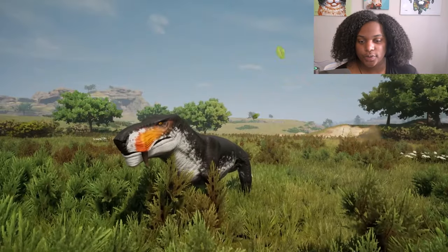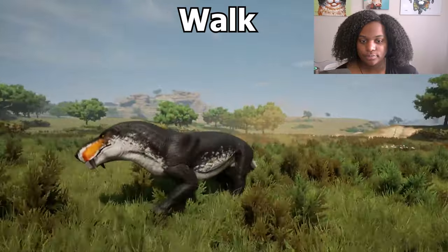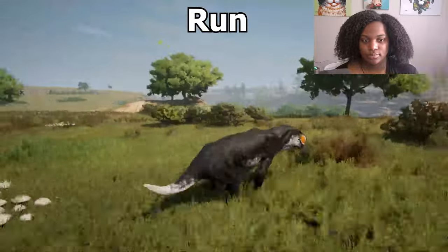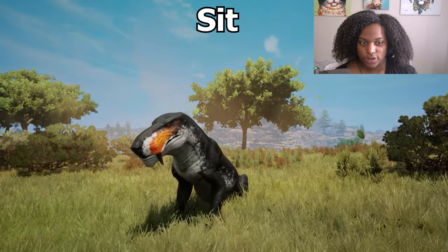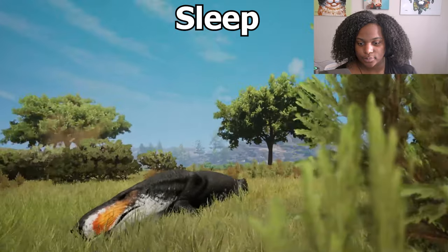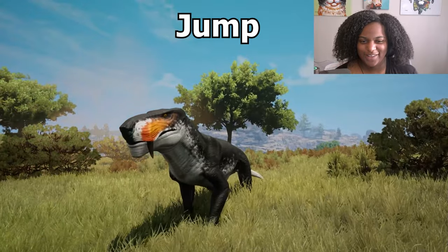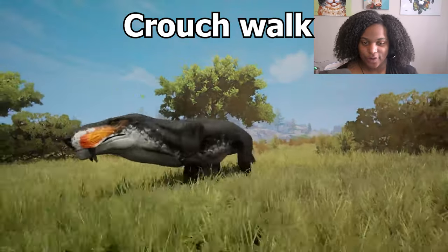Here are our adult animations. First we have walk, then we have run, then we have our sit. He's like a good boy. Sleep, then our get up. We have our jump with his mouth open. We have our crouch and our crouch walk.